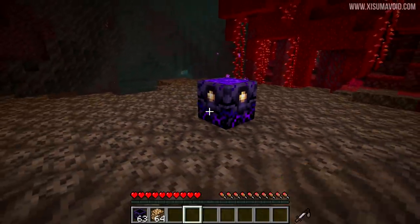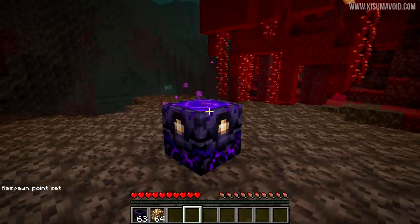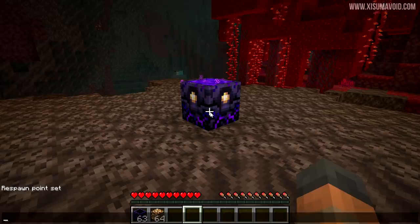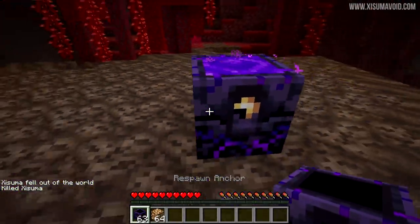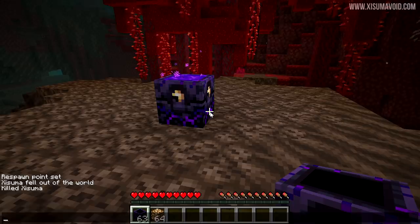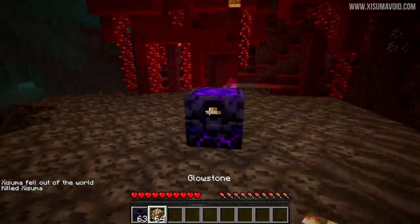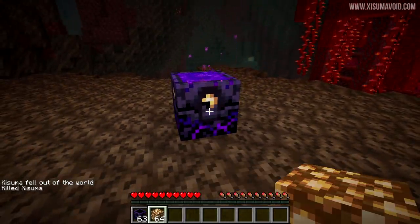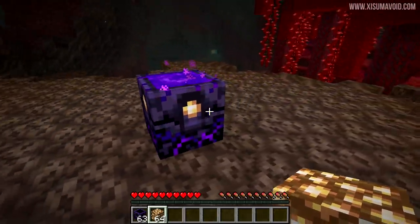This is an amazing block. If I right-click on it, I will set my Respawn Point. I can click it over and over again. When I die, I will respawn in the Nether, which was never possible before. The block interacts with Redstone — if you use a comparator, it gives you a signal strength of 3, then 7, then 11, then 15. Unfortunately you can't use this with a Dispenser — it just ejects the block, so you can't create an automatic refilling system. The block emits light level 2, then 6, then 10, and finally 14.